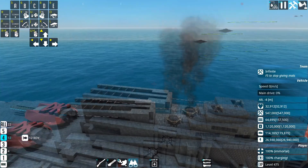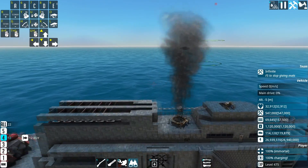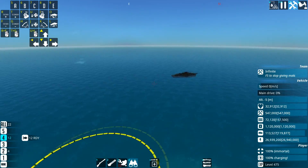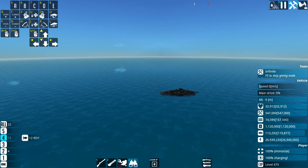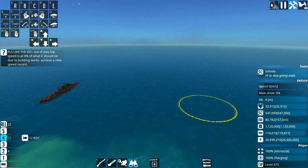The new missiles are installed. These things are far bigger than the old versions — they are large missiles, as you might expect. They do a lot of damage and should survive for many, many kilometers. So even if a titan spawns off in the distance where we can hardly see it, these things should be able to reach it.